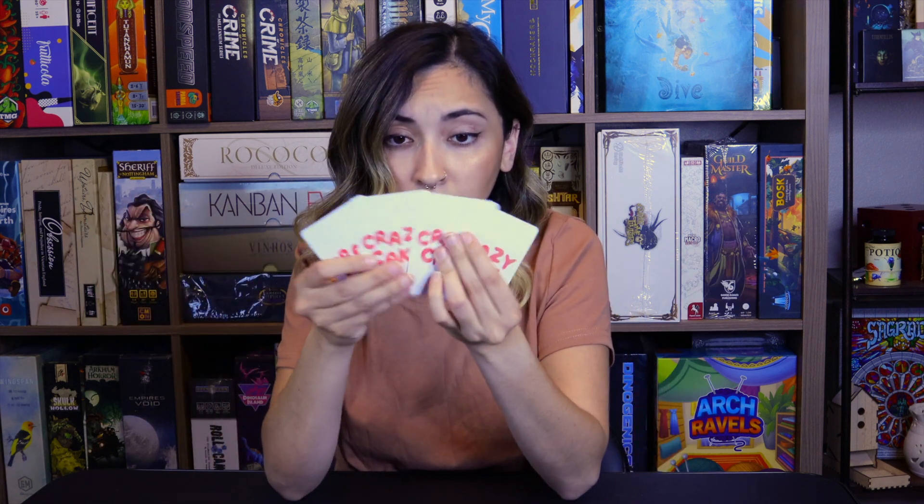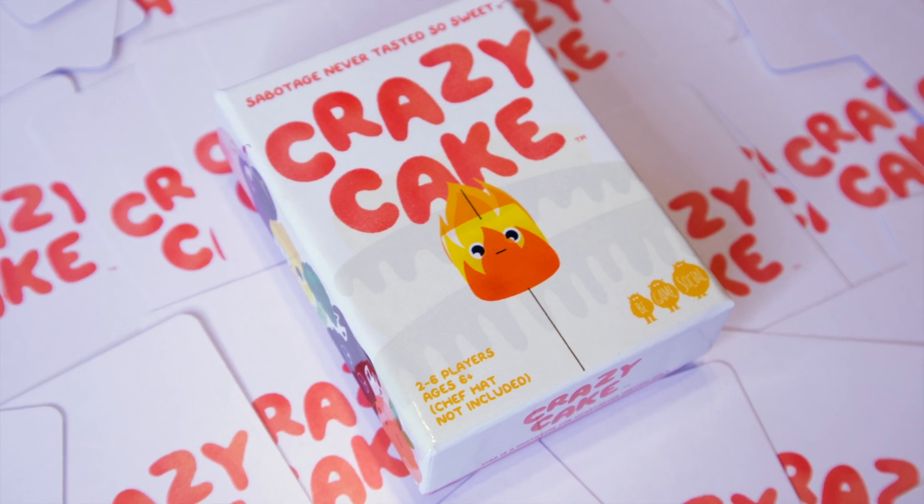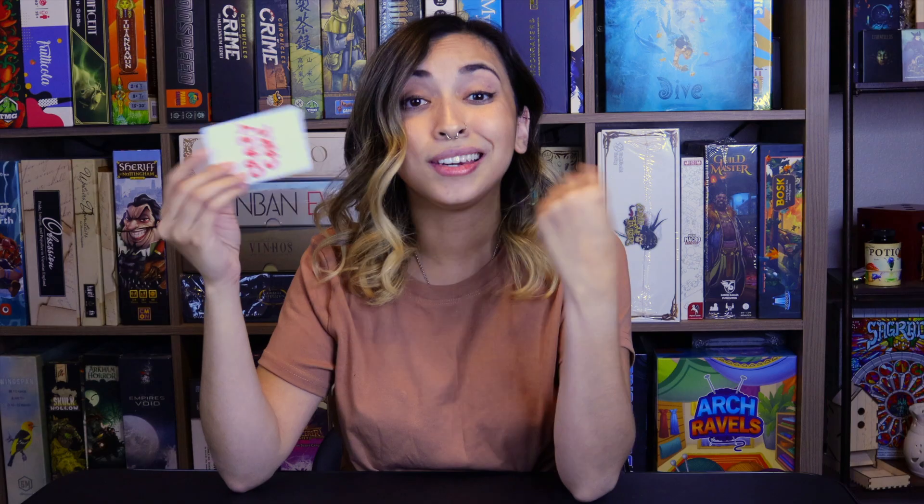So in Crazy Cake, this is going to be a really quick video of me explaining how this game works. In the beginning everyone will have 3 cards. And what you will do on your turn is you will either play a card to your play area, play a card to your opponent's area, or you could discard a card — that way you don't have to have that card but you will be able to draw another one.